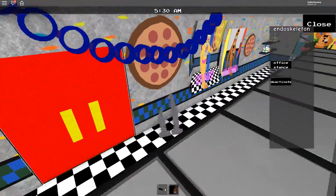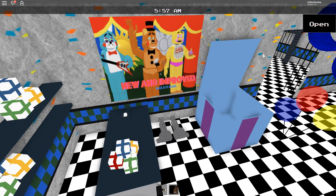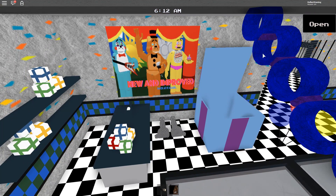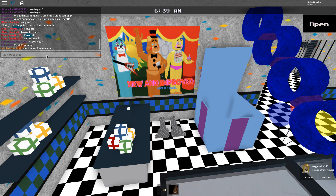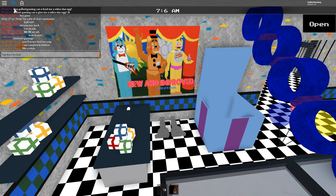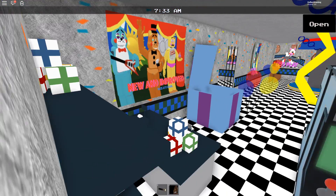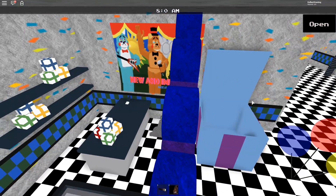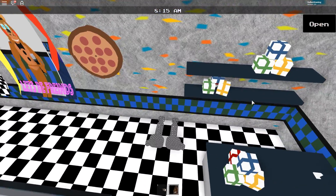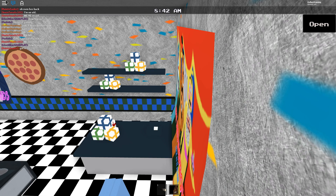Oh, it actually is a pretty good thing to hide with — look at this, nobody has any idea where I am! I'm completely 100% hidden, nobody's ever gonna find me. I'll even type it in chat. I am completely hidden like a ninja — watch this, they'll never find me. Oh no, I might be showing on the other side of the wall... there we go, now they'll never find me.